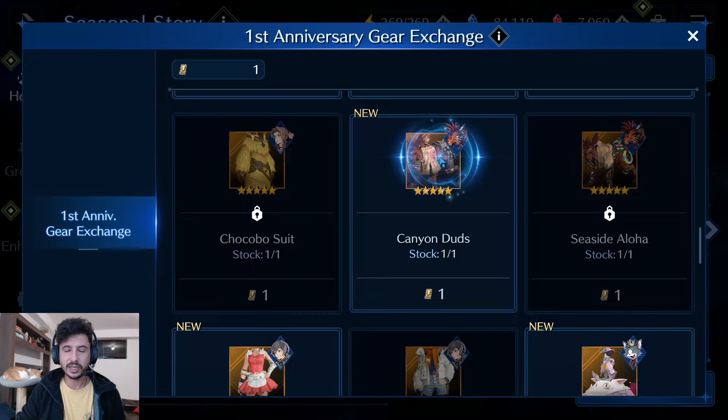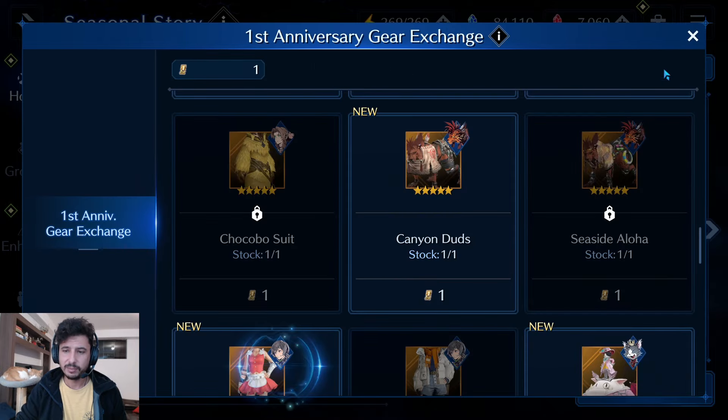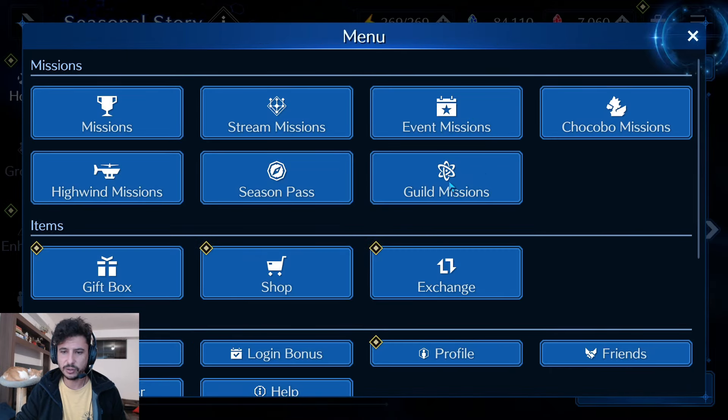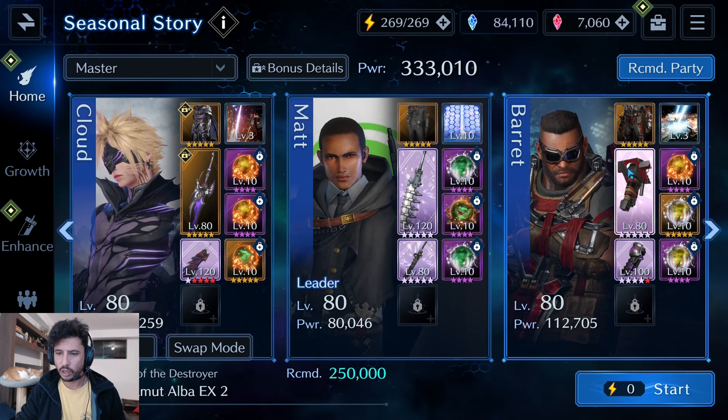I do want to make a note on the Canyon Duds for Red 13 — I read a lot of your comments, and you're right, it's a great costume. The thing I see is that when I compare it to Electro Armor, the costume they'd need to put out to beat Electro Armor would have to be insanely good. Whereas all Red needs is a new buff weapon, and buff-debuff duration for him, which I'm guessing is coming soon — which is why my thoughts were leaning that way. Still undecided on the costume.